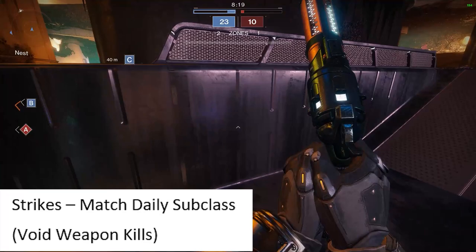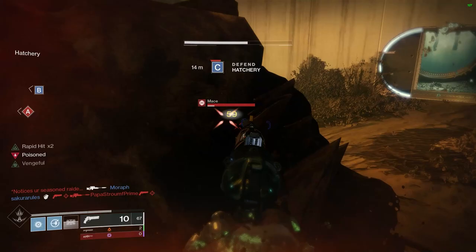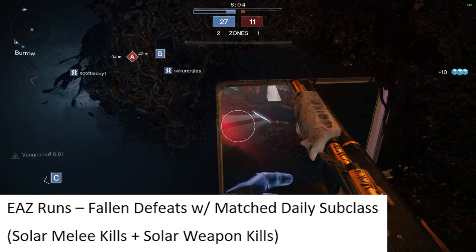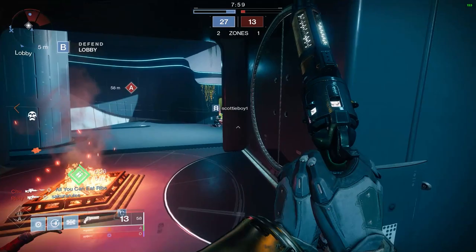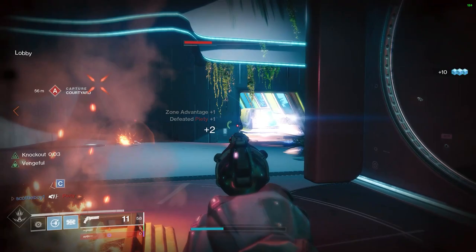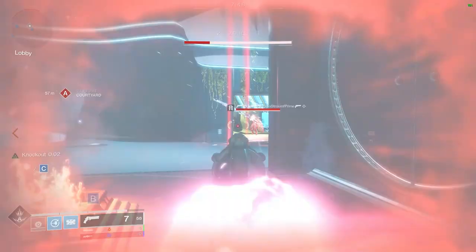Once those are done, move into the strikes playlist — still match the daily subclass, but work on void weapon kills as well. Once you complete those strikes, move on to the EAZ. For Titans, we need to defeat Fallen with the matched daily subclass, and work on solar melee kills and solar weapon kills. If you use Middle Tree Solar Titan, it's a really easy way to get those solar melee kills — you have the throwing hammer, it stacks, it ramps up as you get kills, and you can pick it right back up.